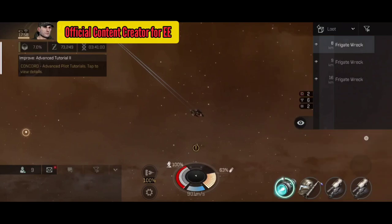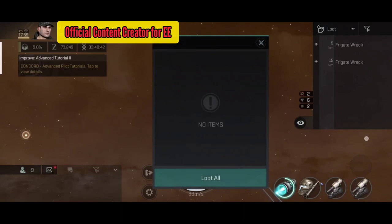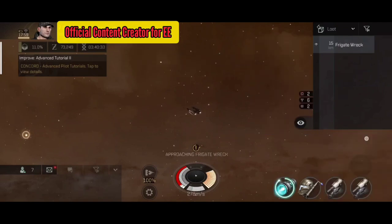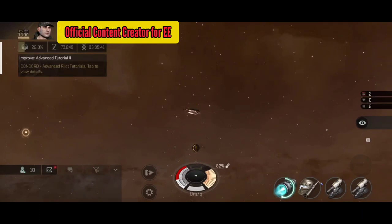Now let's gather the loot from the wrecks. You need to be within 10 kilometers of any wreck to collect from it. Let's see what dropped — some small pulse lasers again, so you can see that getting MK1 gear from farming just one or two anomalies is quite easy. I also got a reactive armor module which is a pretty good one — first time seeing that in the game! Thanks so much for watching. If you liked the content, hit like and subscribe, and turn on notifications for future Eve Echoes updates.